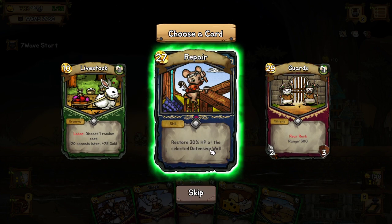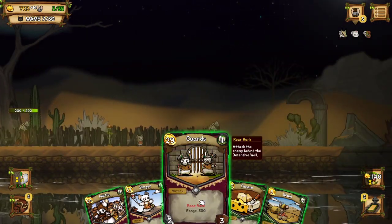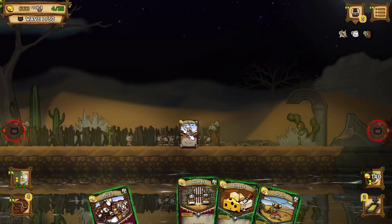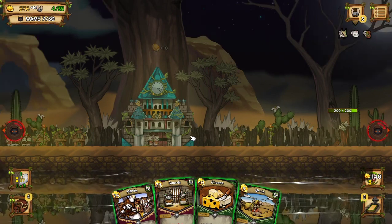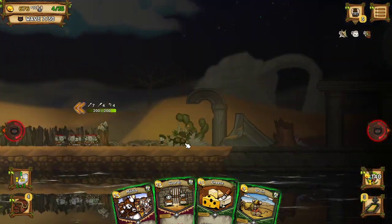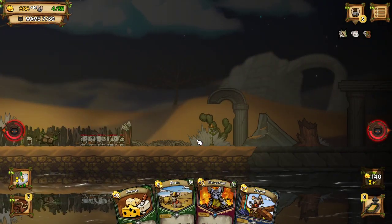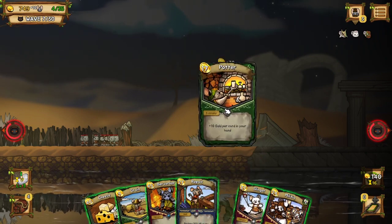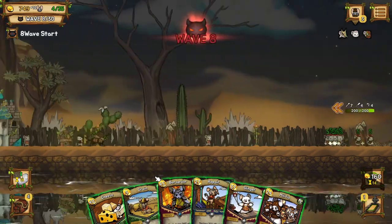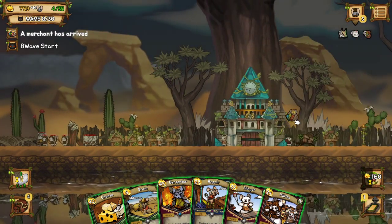Repair is actually pretty decent because there is no built-in healing — no regeneration or anything like that. So you do need repair and healing people if you can get lucky enough. Basically my strategy is: once I got that Berserker dude, I'm just dropping Berserkers — drop them all.